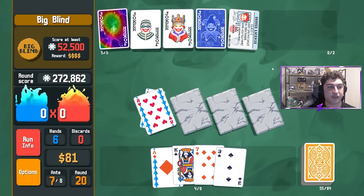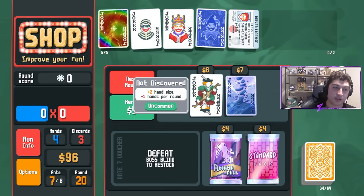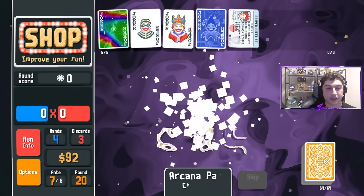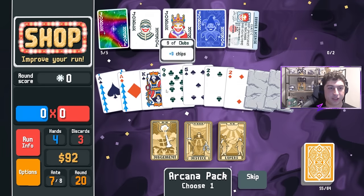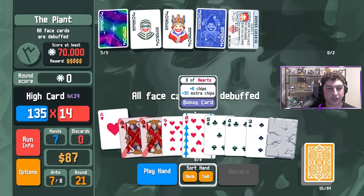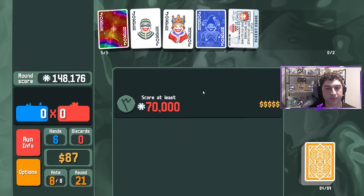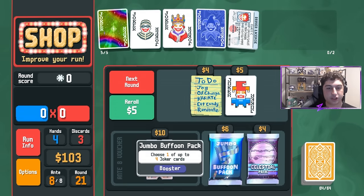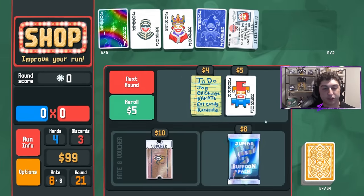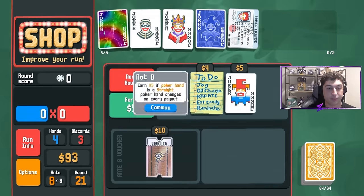Troubadour would pair pretty well. We'll rip open an Arcana pack because why not, though nothing really needed. We'll make this 9 glass just so it's glass. Face cards are debuffed — let's see if we care. We're probably going to be scoring 150,000 with this hand. We're in such a good position we could skip to the end, but on a high card build you probably don't want to skip too much because Supernova — we want to build it up. The more hands you play, the more it builds.